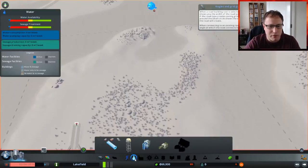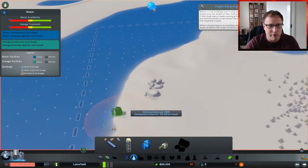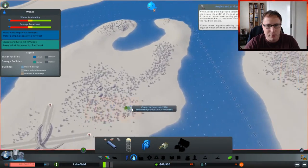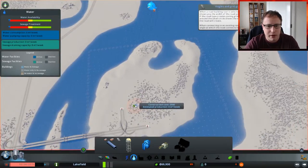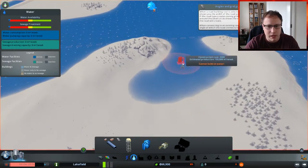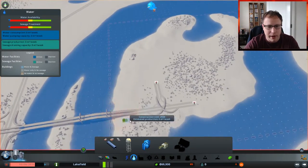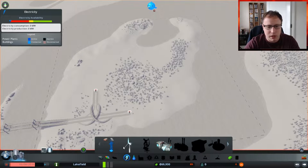Before I start building anything, I want to look at the water situation and just see where it flows and what we're doing with it, because pollution - I did have a bit of a dabble in this map and I did struggle massively with kind of pollution and stuff. So nothing is going in this water source here because there's no water flow. The water is flowing this way, not very strong. So I can either go there and put the outflow pipes over here. Electricity-wise that looks pretty decent.